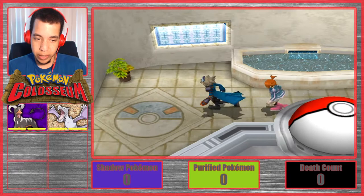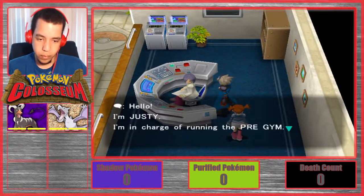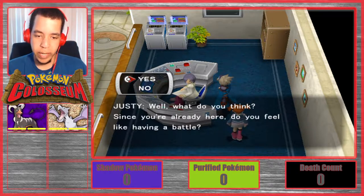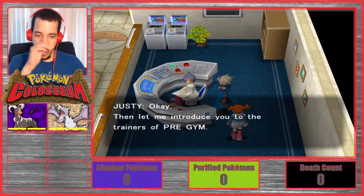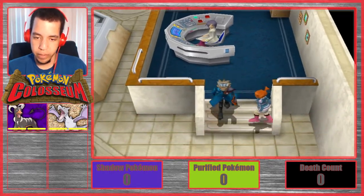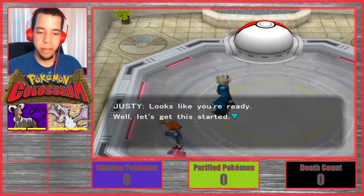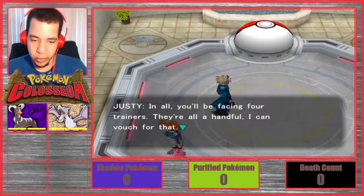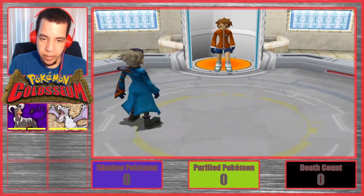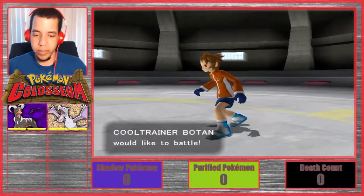I'm Justy, in charge of running the pre-gym. Judging by your appearance, you two are traveling. Since you're already here, do you want to have a battle? Let's go ahead and do it! Let me introduce you to the trainers of the pre-gym. When you're ready, go to the battle area in the center and stand on the left-hand side. In all, you'll be facing four trainers — they're all a handful.